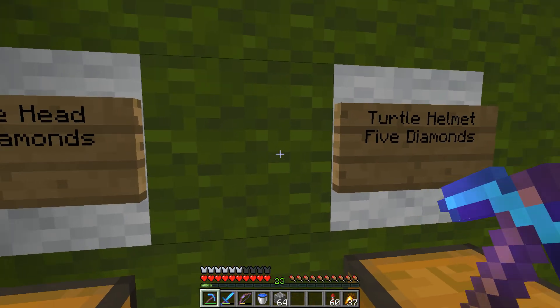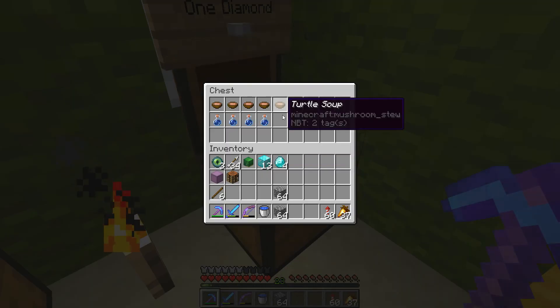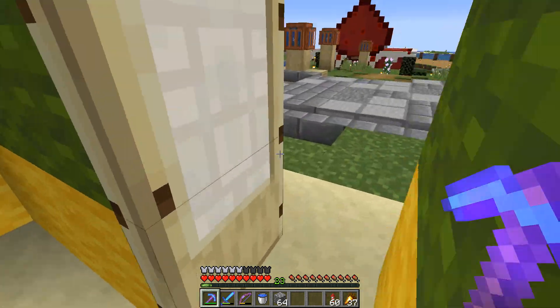We got Super Turtle's head! Turtle helmets — I don't think I want one of those, I put Respiration on my diamond helmet instead. Turtle soup — oh, you have sherry now to add to the turtle soup. That's classy right there.